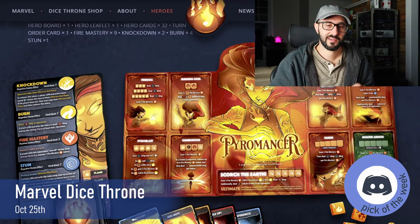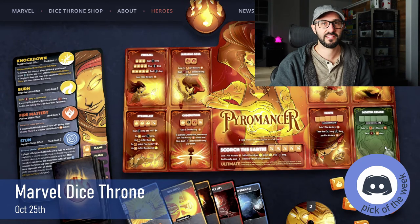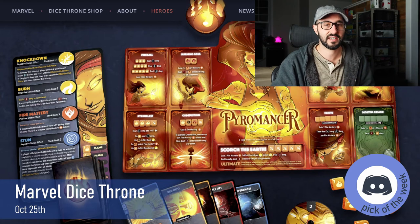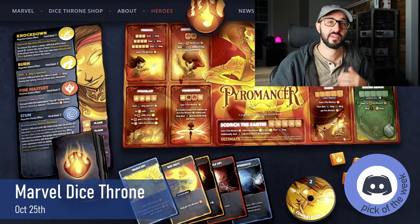This differently colored ability in the bottom right is actually your defense ability, and if you're ever attacked you can try and defend against that attack. Although some attacks can't be defended against, and you're also going to have to roll your dice in order to fulfill the requirements of that ability. Once you've completed your attack, you can perform any of those 3 actions again as much as you like.